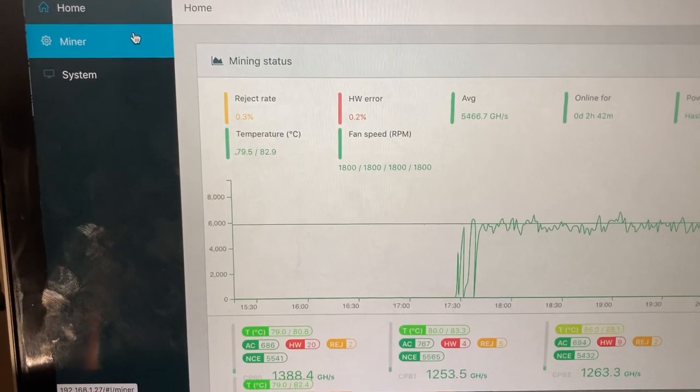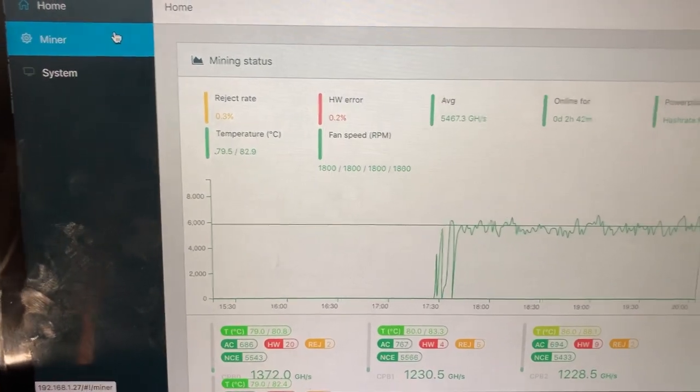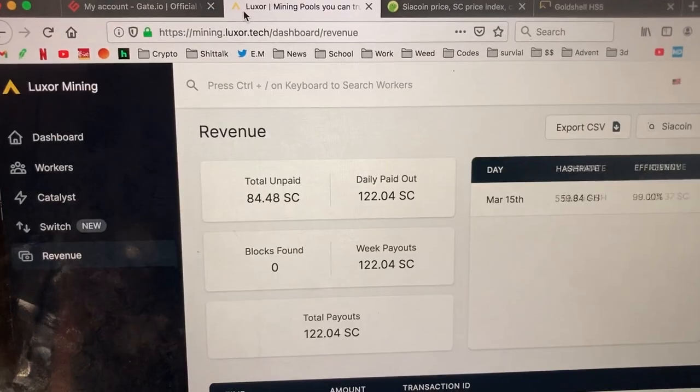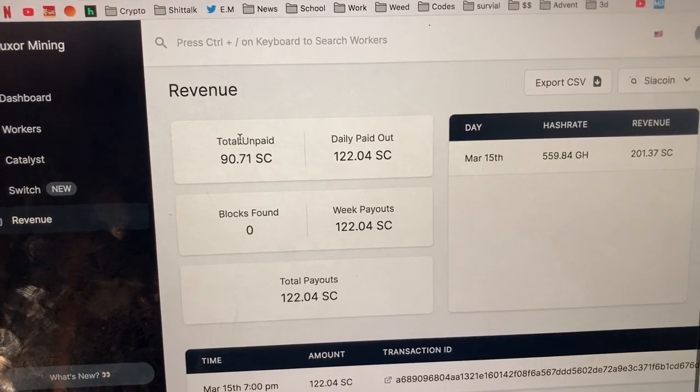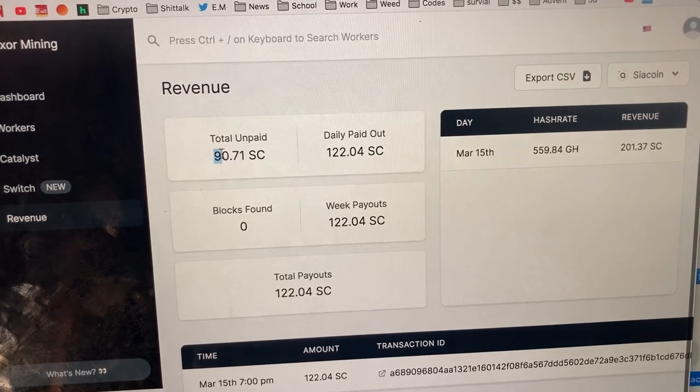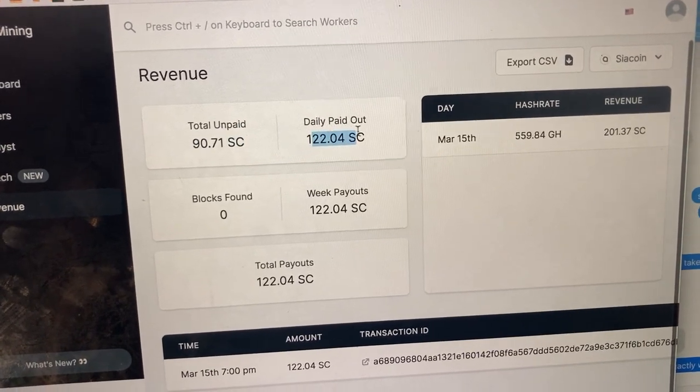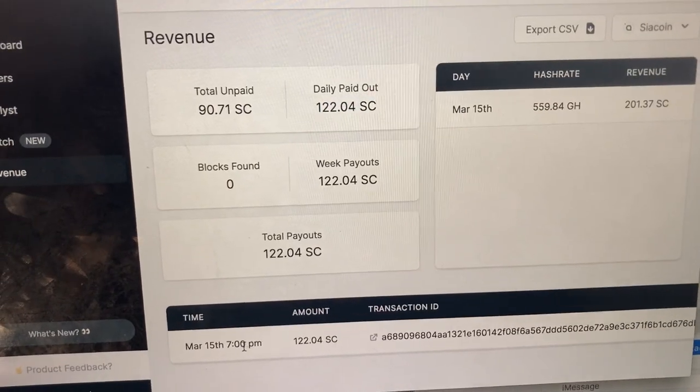We go over here to the miner and my system, and you'll be able to check out different things. But basically, the miner I have set up is over here. It's Luxor Mining, and right now I got 90 unpaid SIA coins and a payout of 122 SIA coins already that transpired at 7 o'clock.